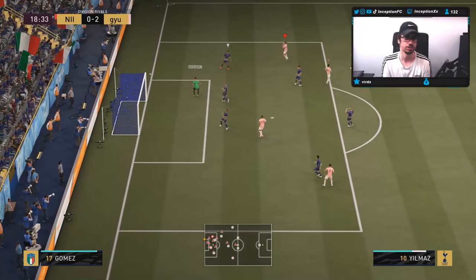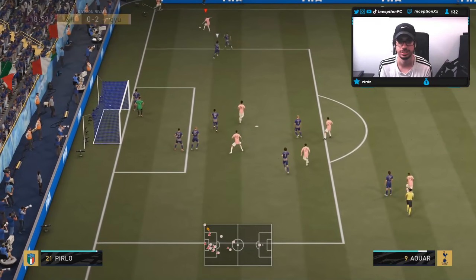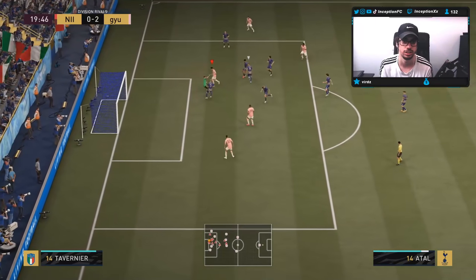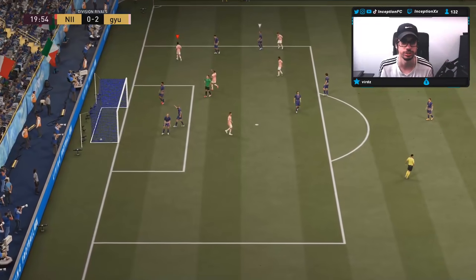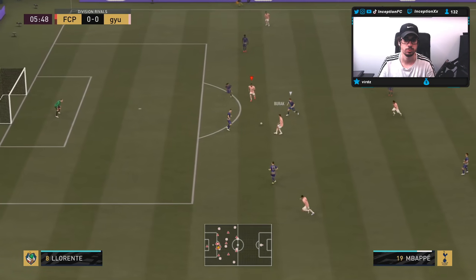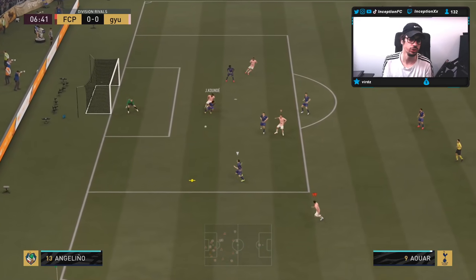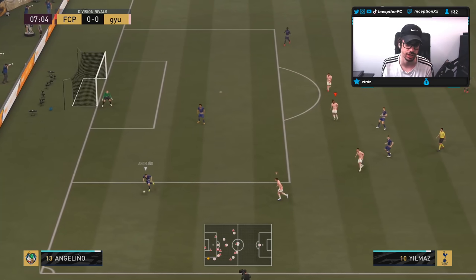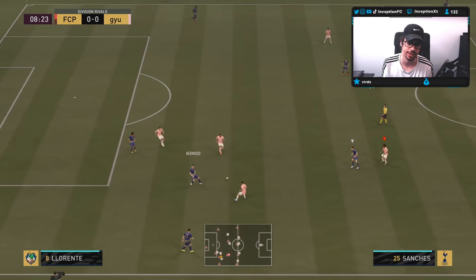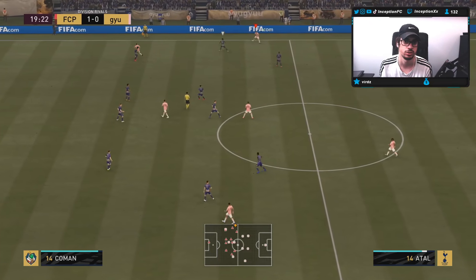He actually still held the ball there — his strength is 90, so it's kind of helpful. Look at Atal just being an absolute meta monster. Lovely stuff. Koundé just blocks it out of nowhere. He actually had the finesse shot angle there. Defensively, that emphasis he has didn't allow him to get the ball. The match is at 1-0.